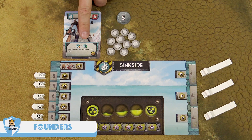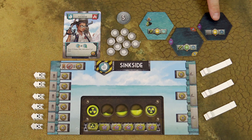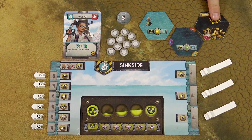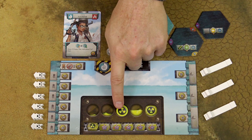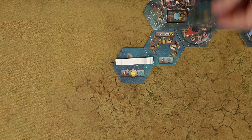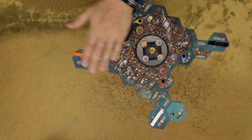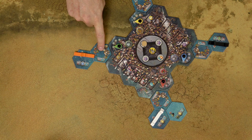Founders cards allow you to draw and place ocean tiles. First draw the indicated number of tiles from the bag. As a sink sider, you always use the side of tiles with resource markers. For each toxicity icon on each drawn tile, move your toxicity marker one space up — apply toxicity from all tiles drawn. After drawing, you can place a certain number of tiles. When placing, the tile must be adjacent to at least one of your existing tiles. Your tiles may never touch an opponent's tiles and you may never cross an opponent's boundary. Boundaries start in the center of the starting tile and extend along these lines.